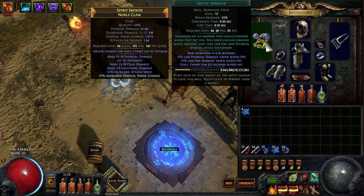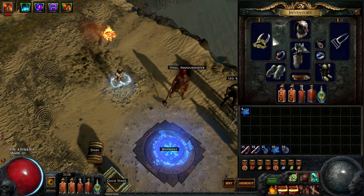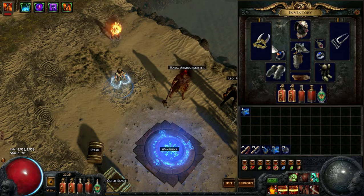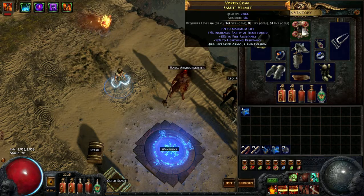Arctic Armor and Defense — I don't recommend changing these. I recommend putting them on a Claw, because it's three gems and Claw has three sockets, so it takes them all. That's for leveling, and eventually it's going to be moved to the Helmet.